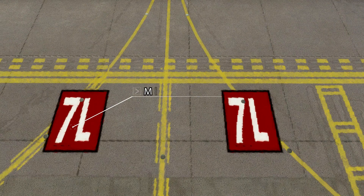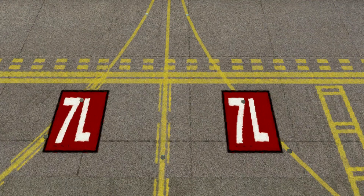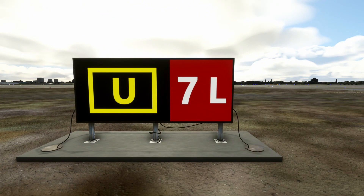Mandatory instruction signs consist of white lettering on a red background. You'll find these painted on the ground at hold positions with the runway number at larger airports, as well as on guidance signs around the airfield in the sim. Mandatory instruction signs indicate a required hold position that requires ATC clearance to proceed past. No other examples of these are currently in the sim.